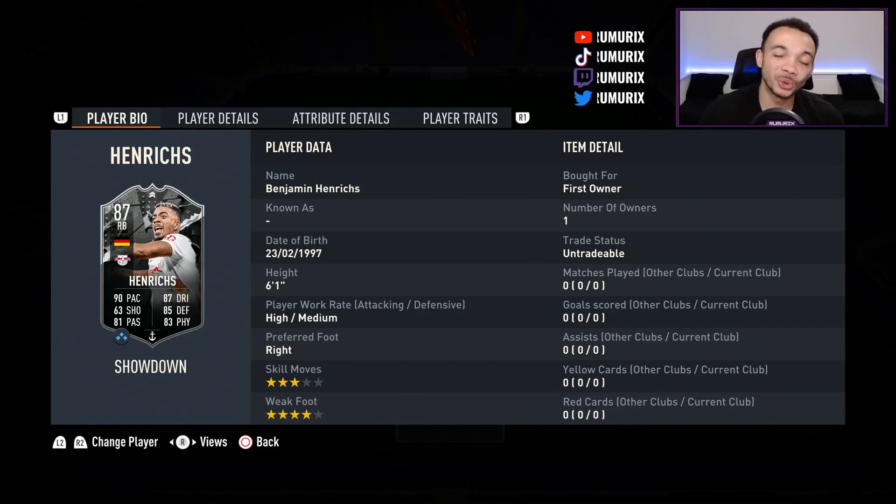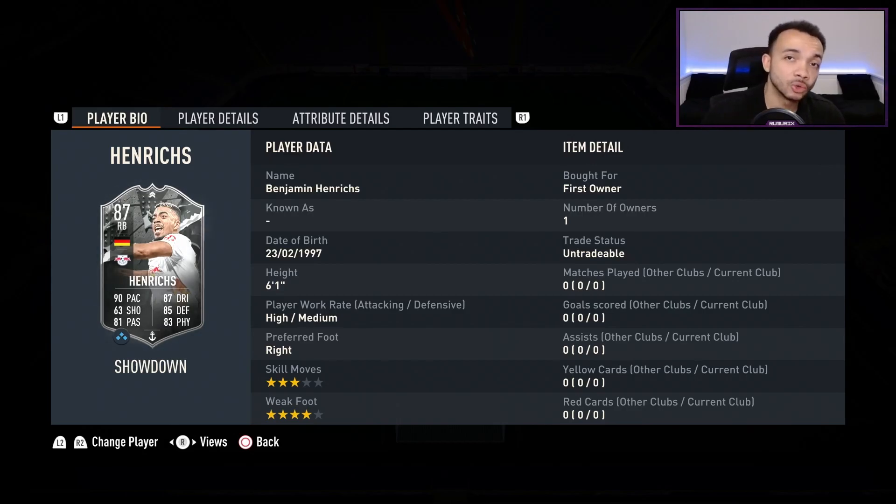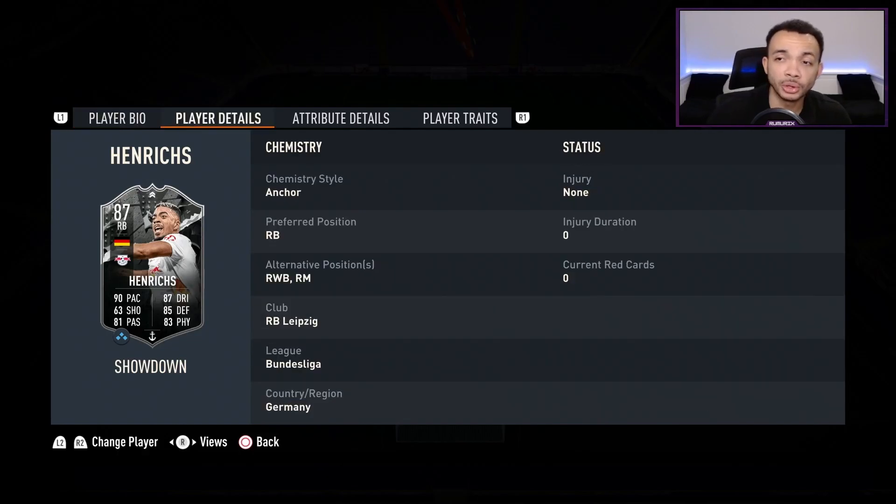He stands 6 feet 1 inch tall, he has high-medium work rates, his preferred foot is right, and he's got a 4-star weak foot and 3-star skill moves. His SBC is currently coming in at around 58,000 coins on the market — seems decent value for a solid right back. Leipzig are playing Dortmund on Friday the 3rd of March. If Leipzig beat Dortmund he will get a plus 2, if they draw he'll get a plus 1. Dortmund are in great form, so it's going to be a tough fixture, but I'm being told this card is pretty good even without the upgrade. He can play right back, right wing back, or right midfield — that is good for squad building purposes.